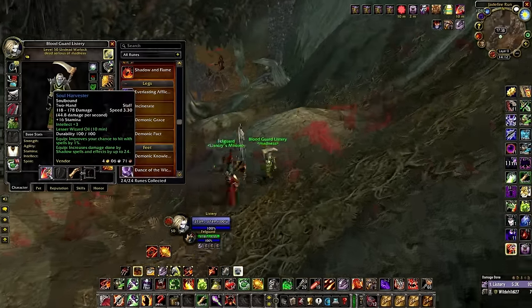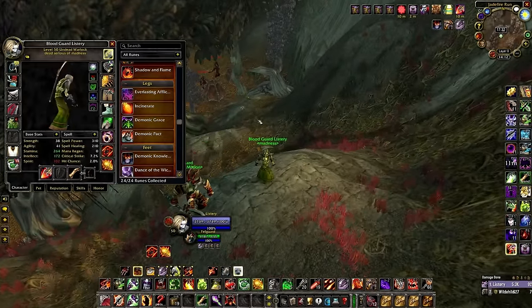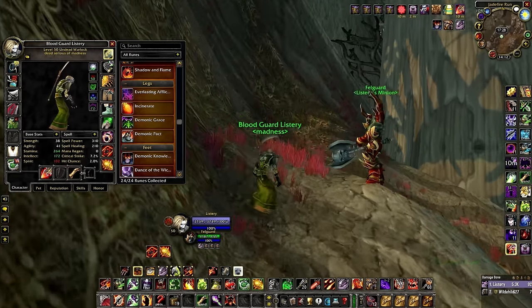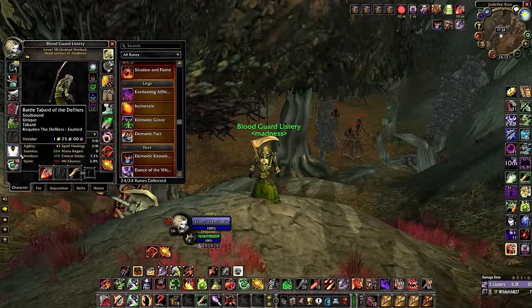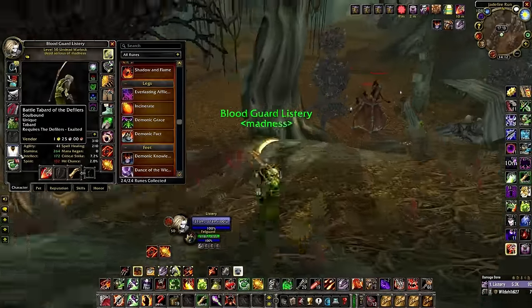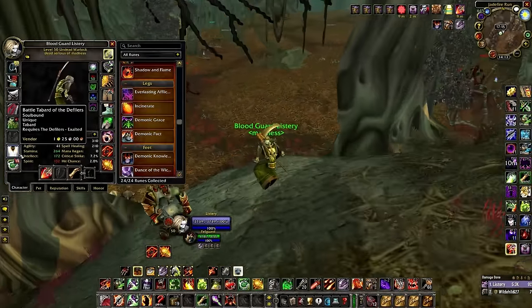As a weapon I chose the Soul Harvester — not necessarily the best, but it looks the best and I like the undead scythe style. By the way, you can now get the Battle Tabard of the Defilers — Blizzard changed it on April 6th so the quest after Exalted is now level 50 instead of level 60.